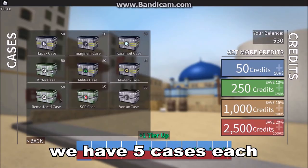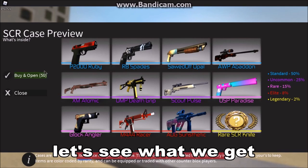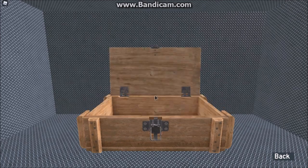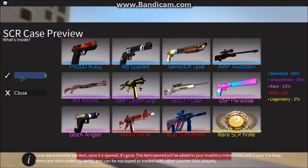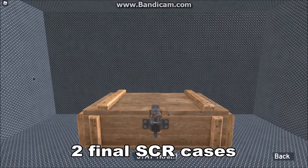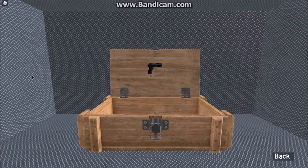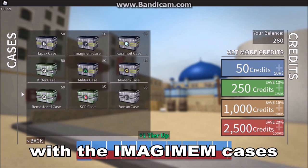Now we have five cases each — five SCR cases and five Imagimum cases. Let's see what we get. Scalp Pulse — come on, give me some knives. I've only got two knives so far. Three more cases. This skin's not that good. Two final SCR cases and I get a blue Opal — come on, man. This is the final SCR case — it's just a ruby. Let's see if we can redeem ourselves with the Imagimum cases.